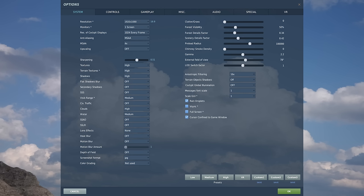SSAO: Off. SSLR: Off. Lens effects: None. Heat blur: Off. Motion blur: Off. Depth of field: Off. Clutter or grass: zero. Forest visibility: 250%. Forest details factor: 0.30. Scenery details factor: 0.40. Preload radius: 100,000. Chimney smoke density: zero. Gamma is very personal. Anisotropic filtering: 16x — but that's on my system. Terrain objects shadows: Off. Cockpit global illumination: Off — it just distracts me.